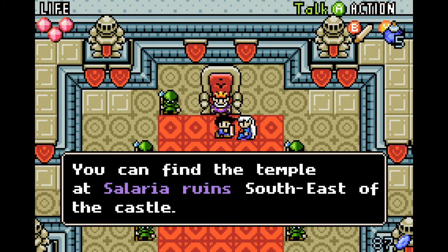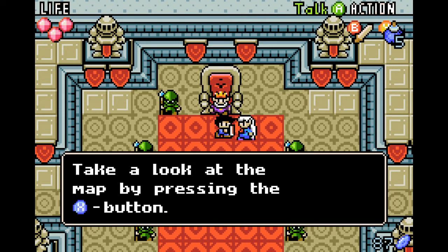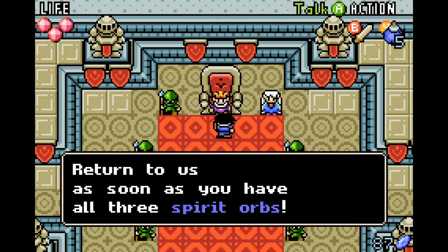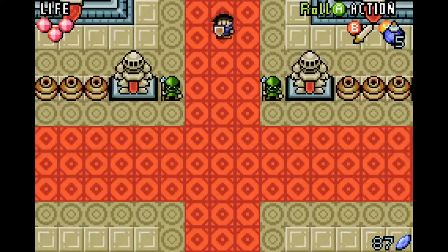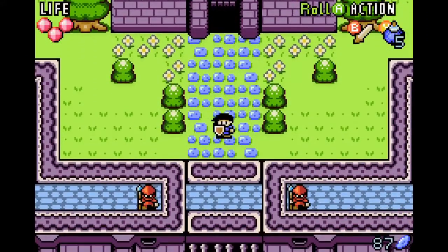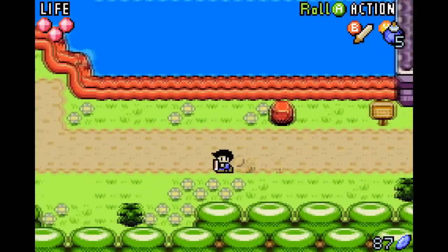The orbs can be found in three ancient dungeons full of monsters and traps. The first spirit orb is in Stonehall Temple, southeast of the castle at Salara Ruins. The dungeon locations have been marked on our map. We should talk to people in Albina Village to the west if we have questions, and return with all three spirit orbs. This is really starting to feel like A Link to the Past, which also had a world duality mechanic.